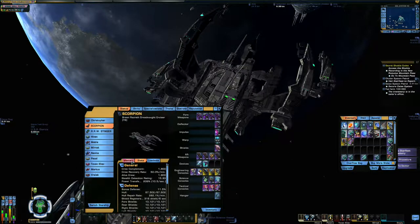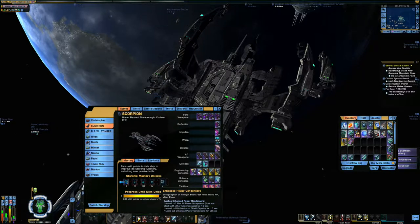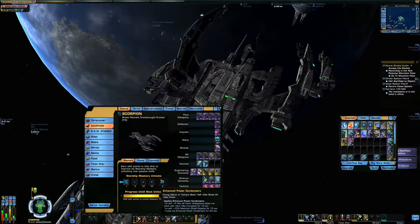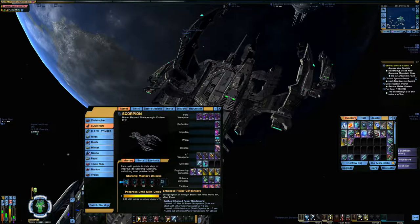Let's go over the Trait. This is really interesting — it's pretty good. Five max power to all subsystems for 15 seconds and maximum shield capacity, and it locks out enhanced power condensers for 30 seconds. So that's pretty good.